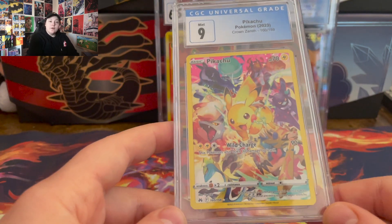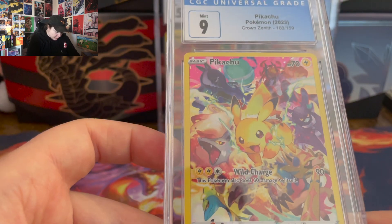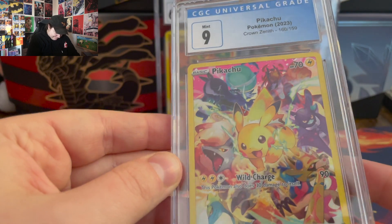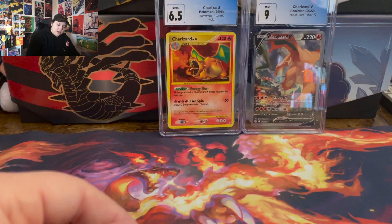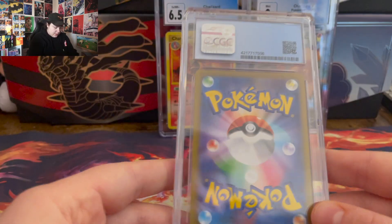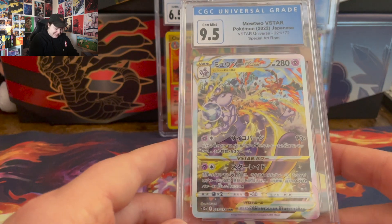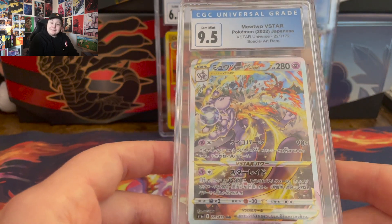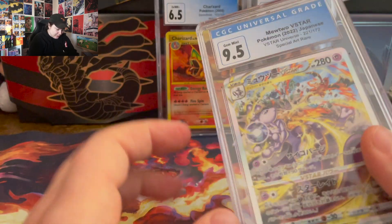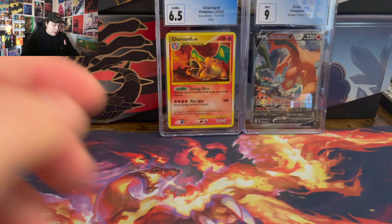A Secret Rare Pikachu from Crown Zenith — a 9. I thought this one would do better, the top is a little bit skinny. But nines I'll take for CGC. Got another Japanese card — is this the Mewtwo, I think? 9.5. I was expecting a 10 on this one. Any Japanese card, I'm going in expecting a 10. Still a cool card though.